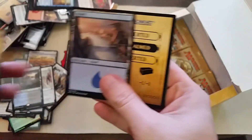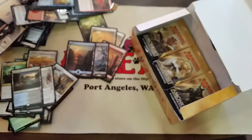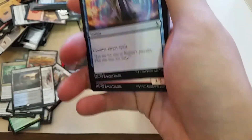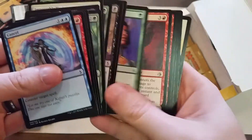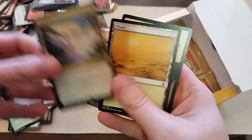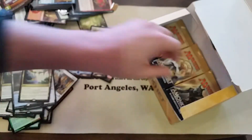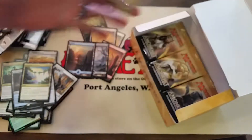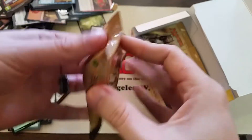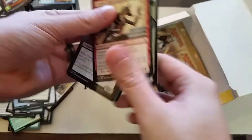I'm starting to get worried we weren't going to get very many non-basic lands. On the one hand, I'm glad they brought back Cycling, and they have Cycling lands — that's really awesome. On the other hand, it's not a mechanic I've ever personally cared for; it's just not my play style. Nothing against it — it's a good, very effective play style, I just don't use it. But especially later in the game when you have plenty of land out and you'd rather just get that extra card draw, it's particularly helpful.